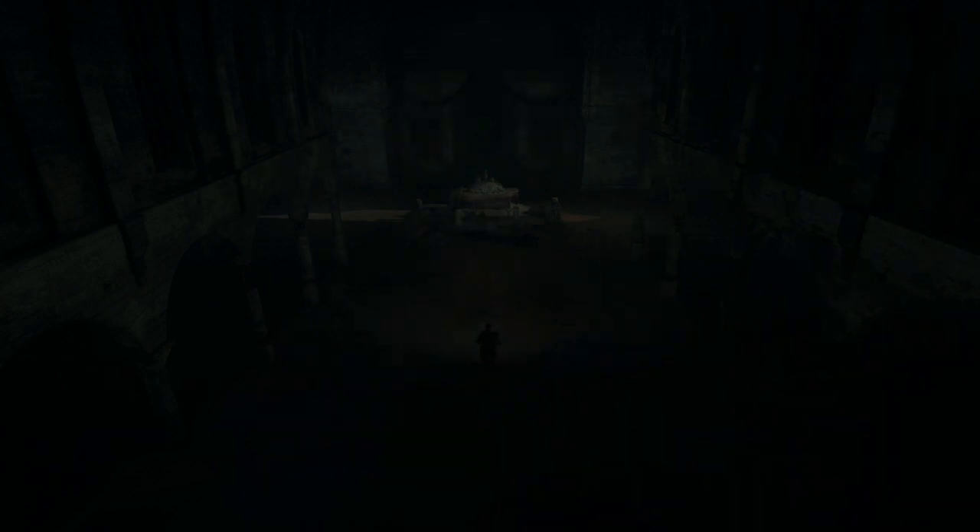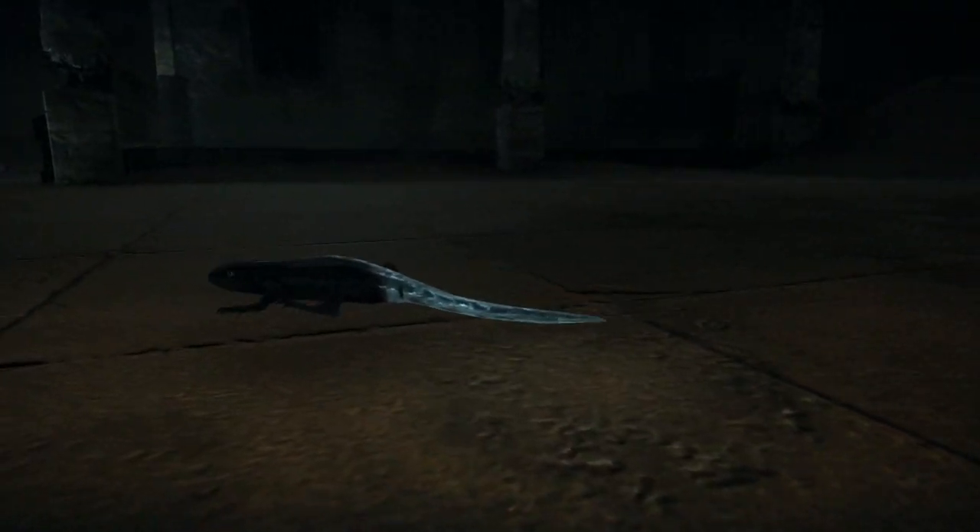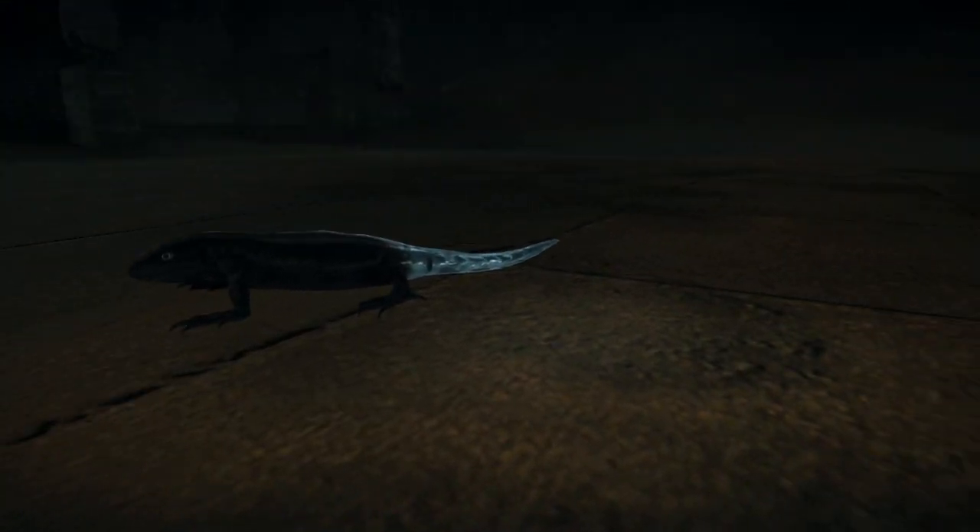Now the Easter Egg takes the form of a lizard running around the main hall of the church. Unlike the other lizards in Mad Max, this one will have a unique glowing tail.